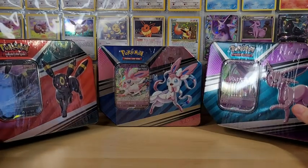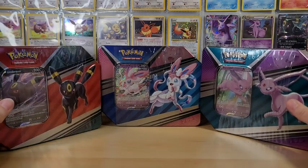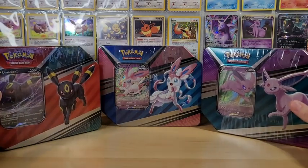So we have these three lovely tins here featuring Espeon, Umbreon, and Sylveon that have the special V cards in them.